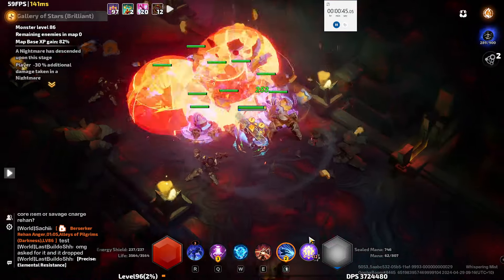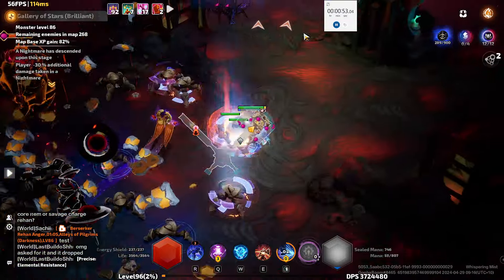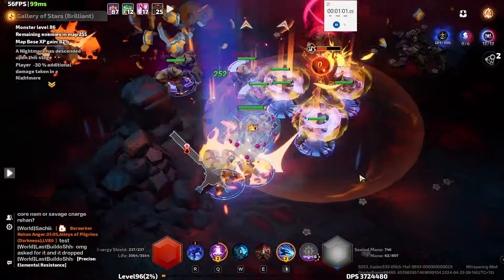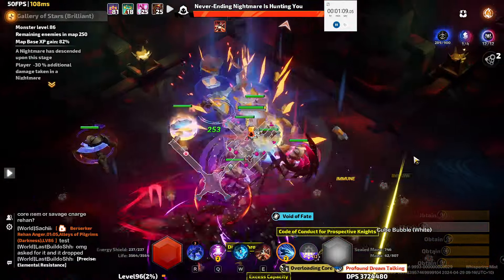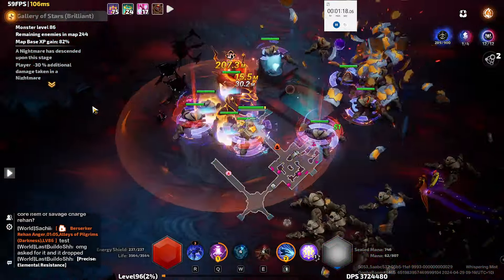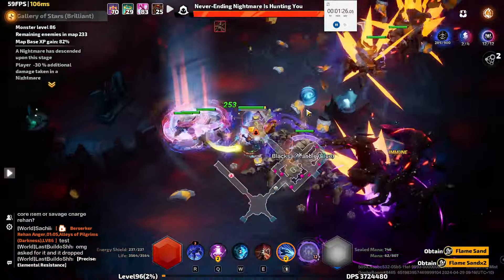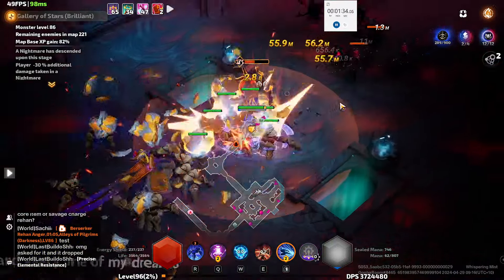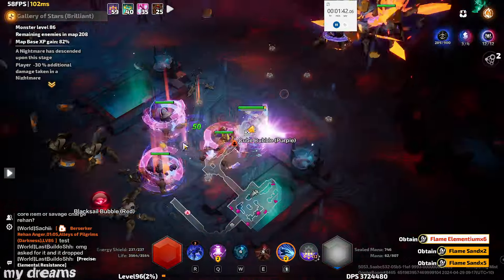I love that this build is automated, so I just have to run around. I do want to add flame dash to the build to make me even speedier. My daughter Ruby came in — mummy's got to do her make-up, and they're going shopping. I was going to pause but she's kind of cute sometimes.